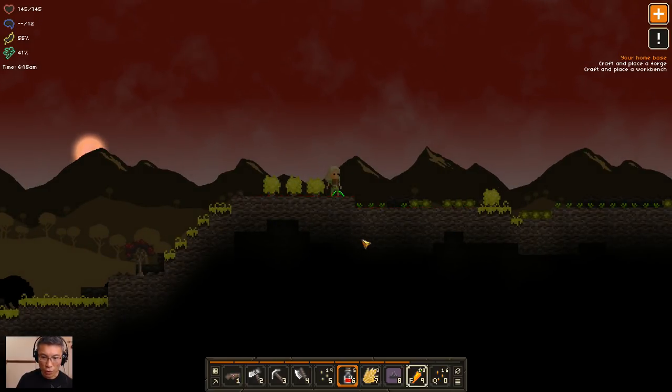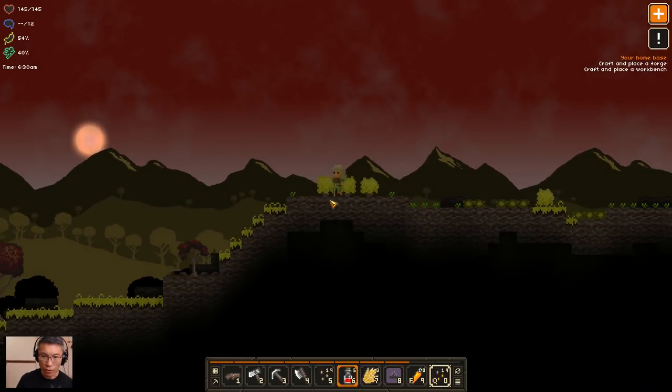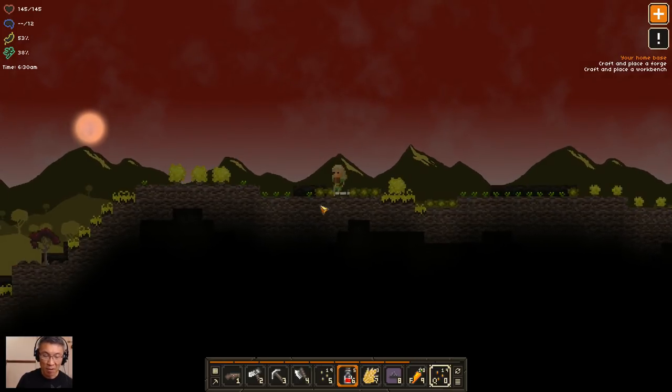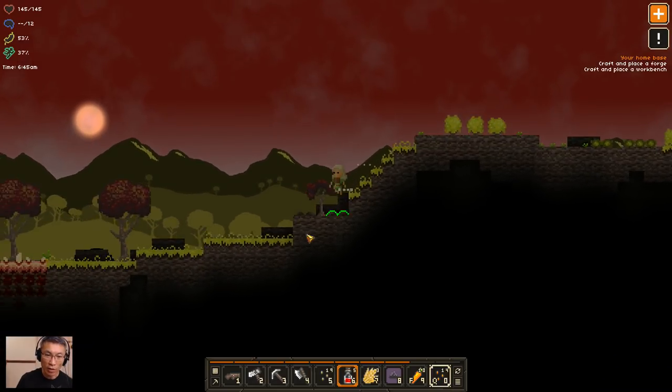What happens if you die? I think you just respawn again. But sometimes you just get stuck and you can't go anywhere because you keep dying. For me, when you run out of food, it's really run out — there's nothing else you can do about it.